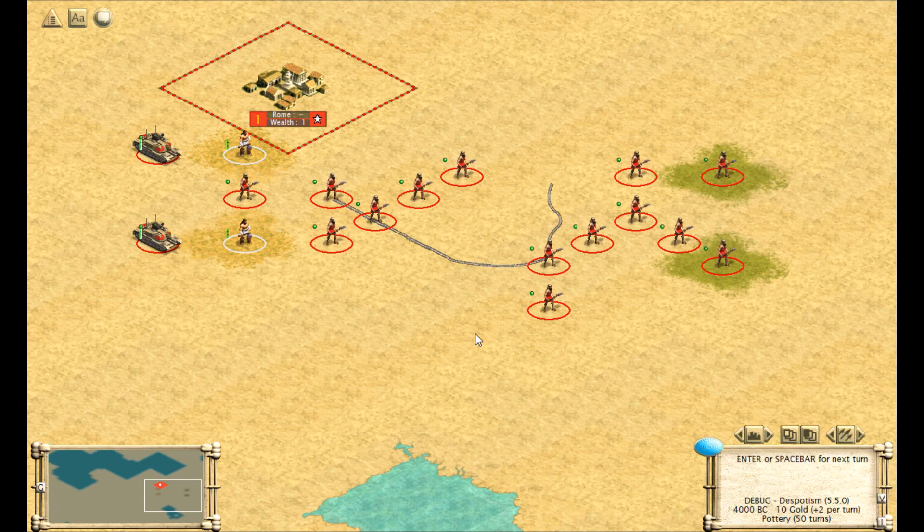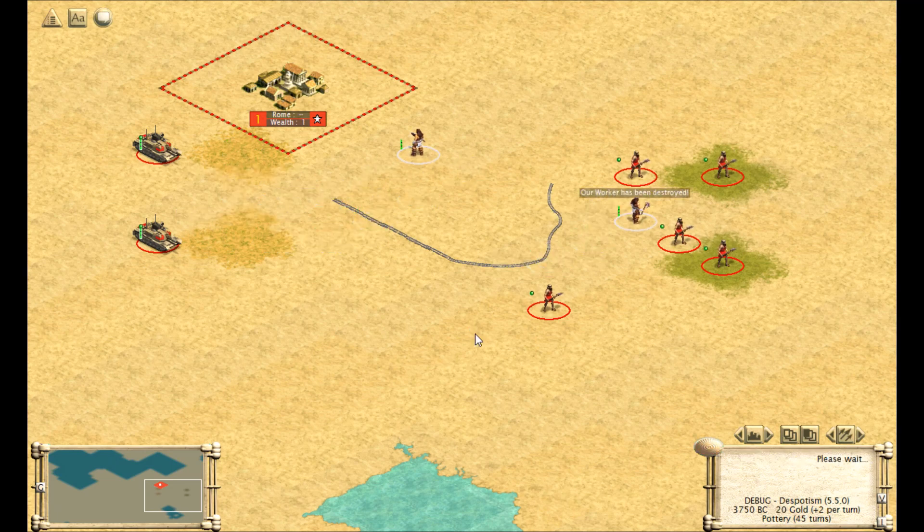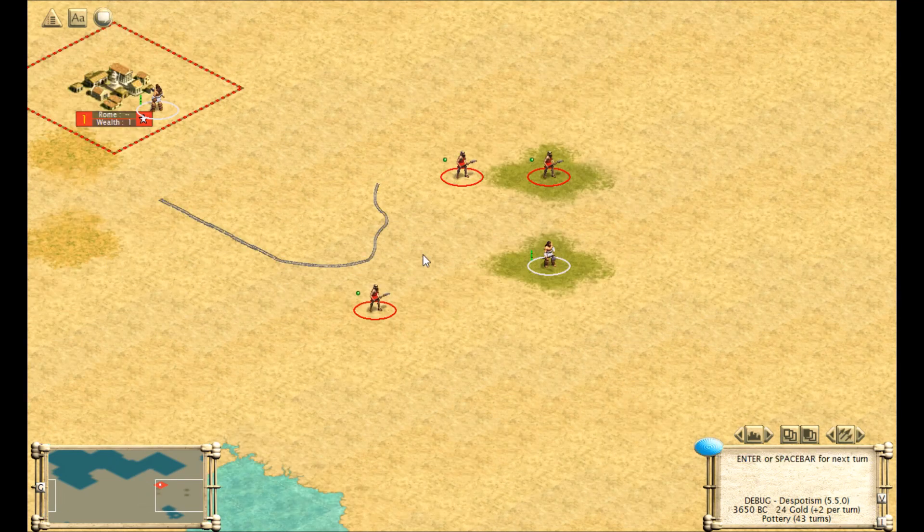We can run the half adder to see the successful results. The half adder produced a result of 0 and 1, with a significant digit on bottom, which is a correct result of 2, equaling 1 plus 1.